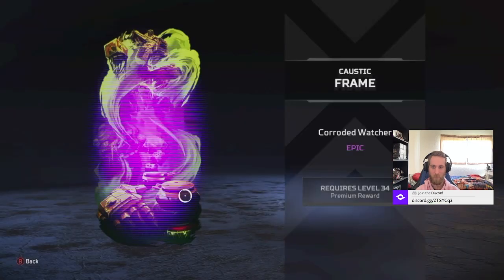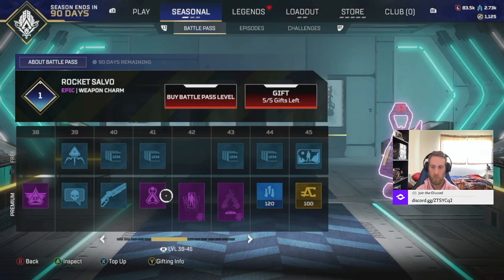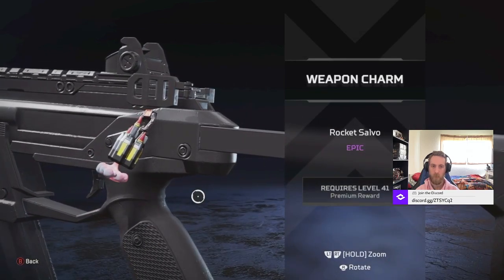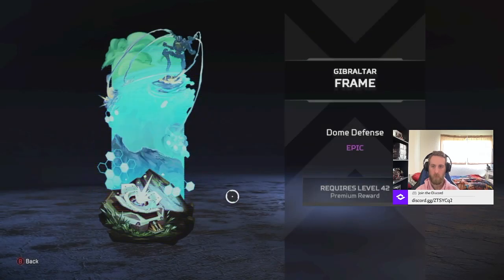Then we got a frame for Caustic that also has Titans - pretty cool. I love all these frames so far. Then we got a Weapon Charm - just like rockets, that's what I thought. And then I got another frame for Gibraltar. There's Viper, I think, in the sky right there. That's pretty cool.